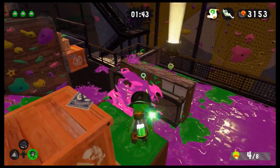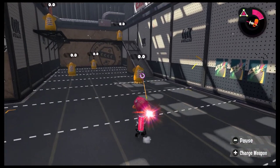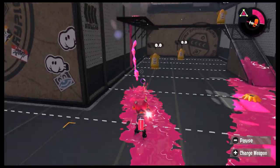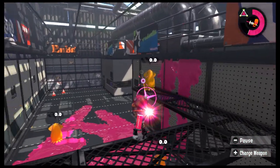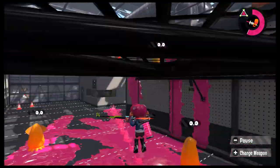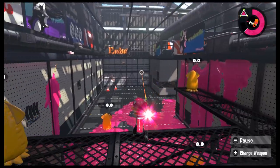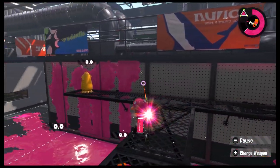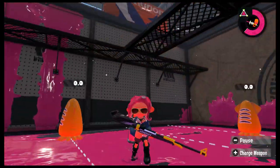These levels will help you get a feel for the supple nuance of the charger. Second, go into the training area and practice quick aiming with whatever charger you feel like. You'll know you're ready when you can hit 360s. Then you'll be unstoppable.